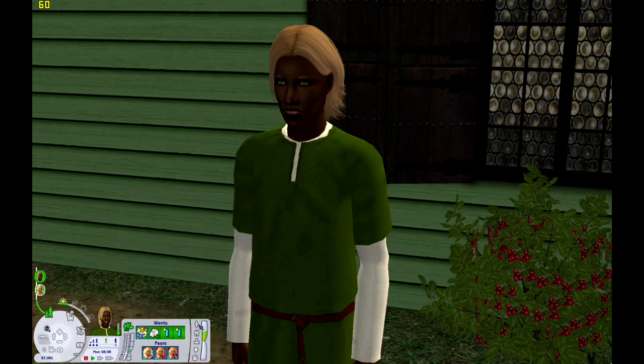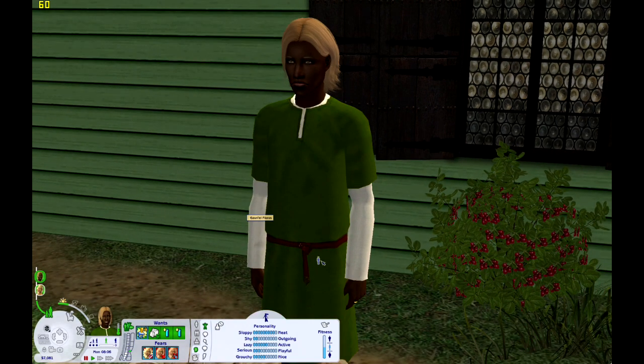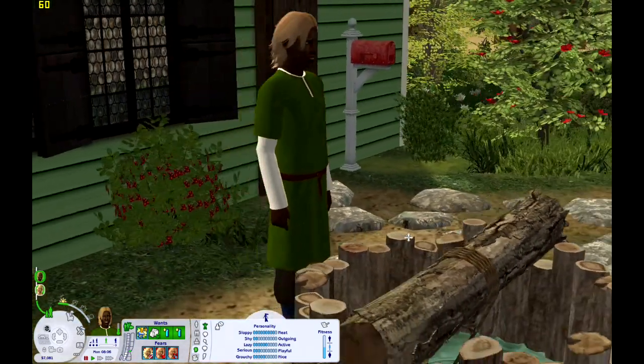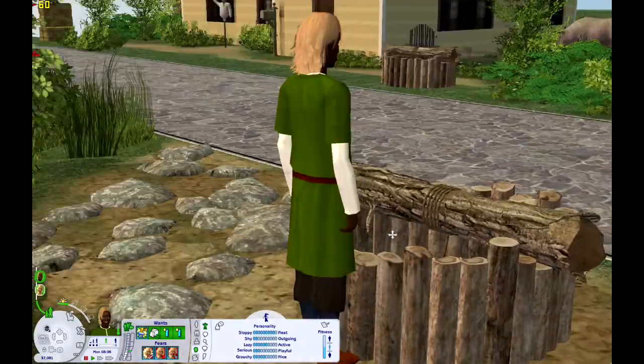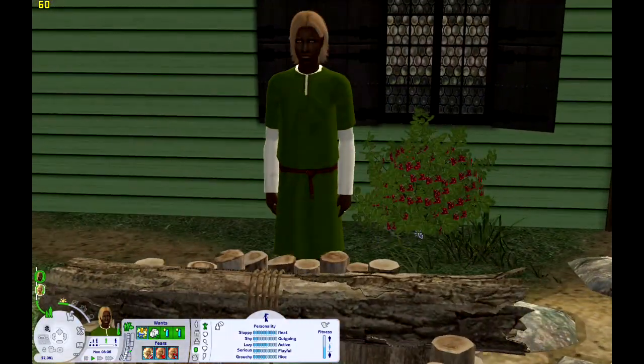He's a family Sim who also wants to raise 20 puppies or kittens — like I said, I'm probably going to re-roll these, but I'm just going over it for fun. He's a Virgo. I did recolor this tunic; I don't think it turned out terribly, though probably could have been done better. He just needed to wear green.